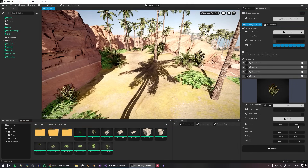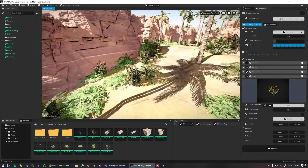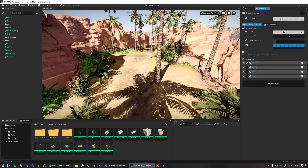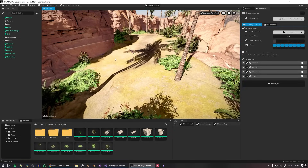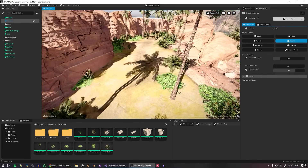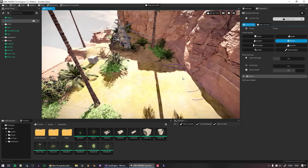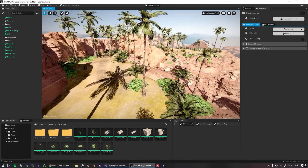Many people asked in the previous video whether the engine has instancing and batching. You don't need to worry about it — it's all implemented in the backend. The engine automatically detects when you're creating many static objects with the same mesh and textures, and silently batches and instances all of that for you. All the optimization is on the engine side so you can focus on creating your game.